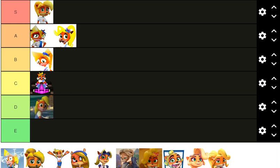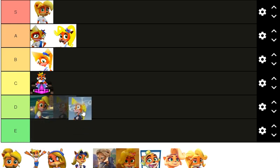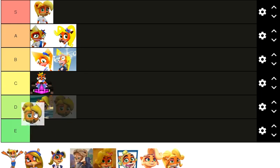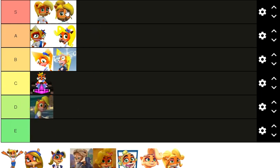That brings us to Crash 2 and Trance — that's the classic Coco just put on Game Boy Advance. I'm tempted to give it an A, but it looks a little off from her original model — her eyes are a little bit bigger — so I think I'll give it a B. And then we have Tag Team Racing, which is another one I would give an S, because Tag Team Racing and Twinsanity are very, very similar.